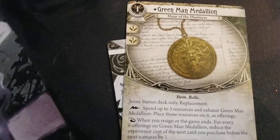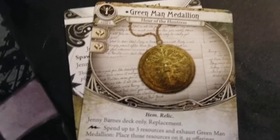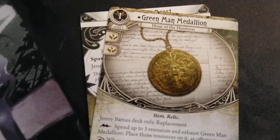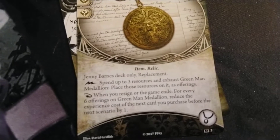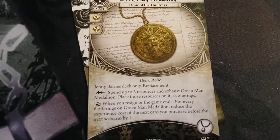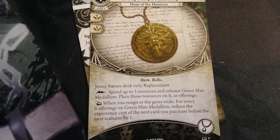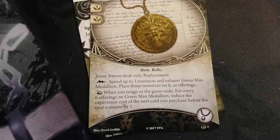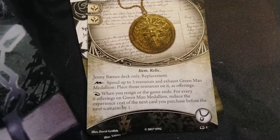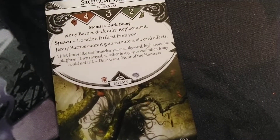Here's the medallion we saw. You can see that it's a necklace, so I probably don't want too many necklaces in her deck because this card exists and it's her signature card — Green Man Medallion, Jenny deck only, replacement. Spend up to three resources, exhaust Green Man Medallion, place those resources on it as an offering. When you resign, the game ends — for every six offerings on Green Man Medallion, reduce the experience cost of the next card you purchase before the next scenario by one. Wow.